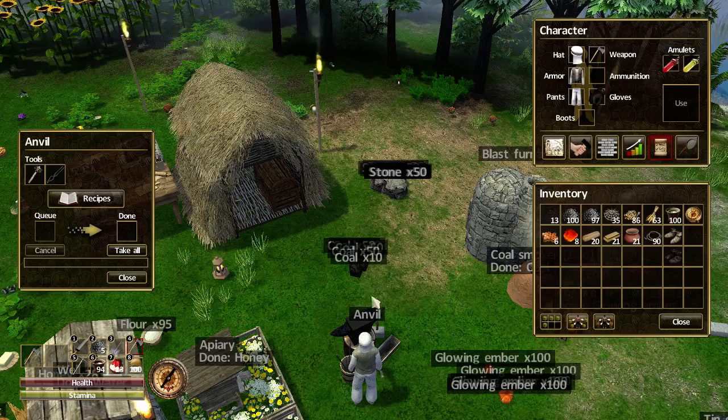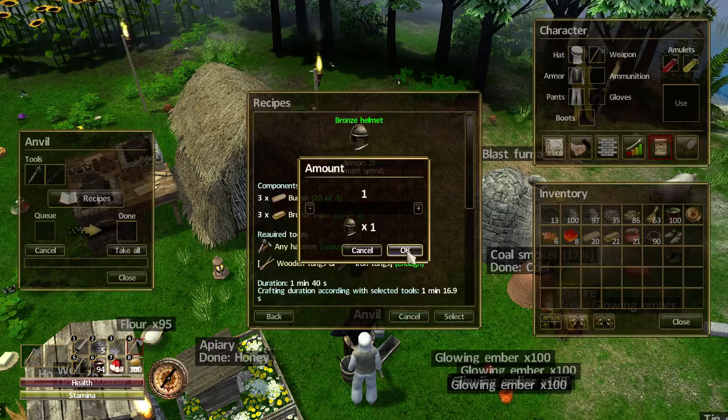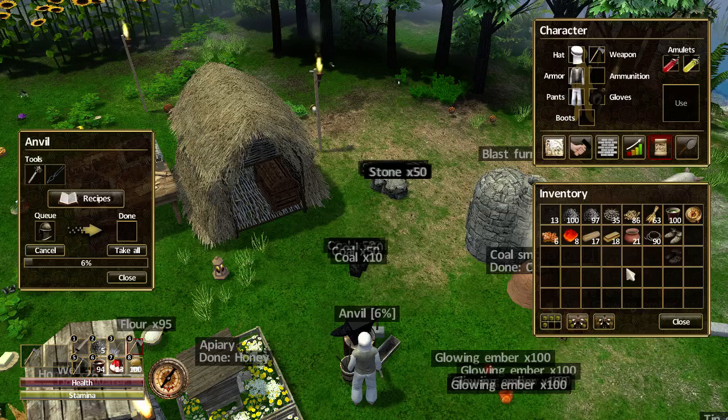Let's start making the helmet. The helmet needs 3 burlap and 3 bronze ingots with the same tools. Let's select that. Okay, so let's take a look at the boots while the helmet's getting made.